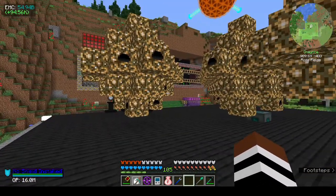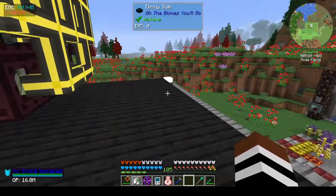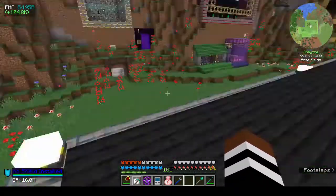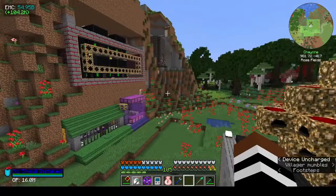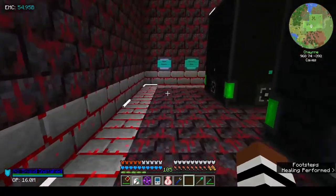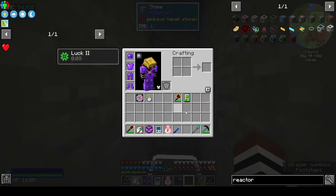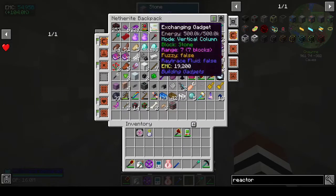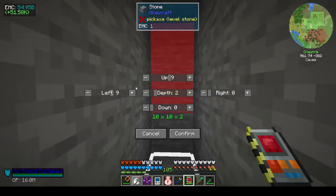I also wanted to make a colossal chest at some point, but I don't know if I want to do that today. Right — let's go demolish some bricks now that I have all my fancy hearts in all their different colors. Let's get the destruction gadget — yes we have it, shift click.